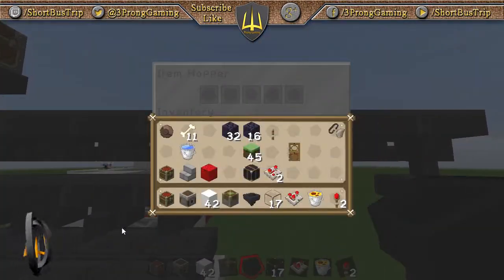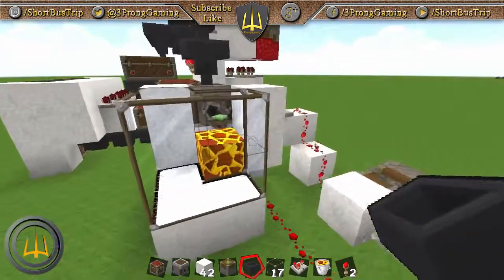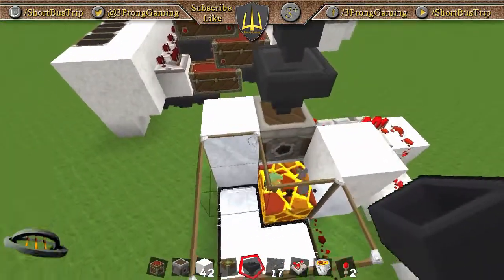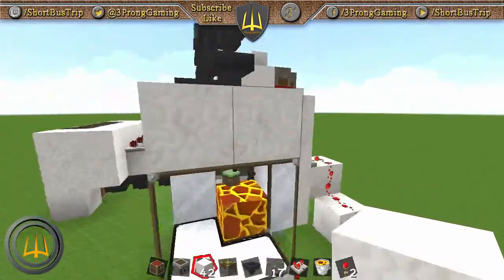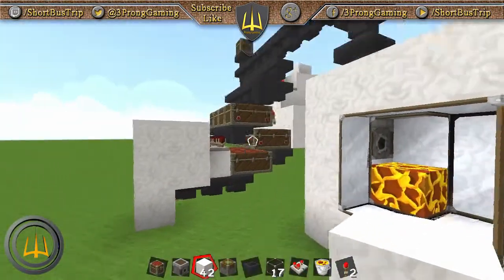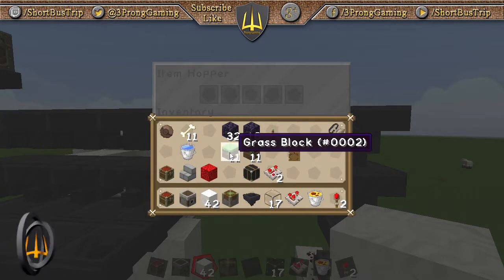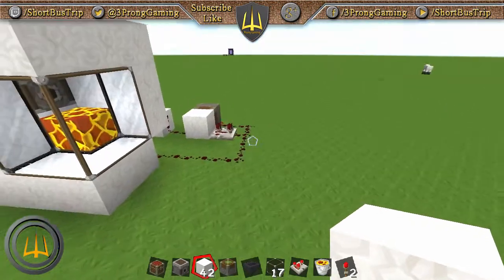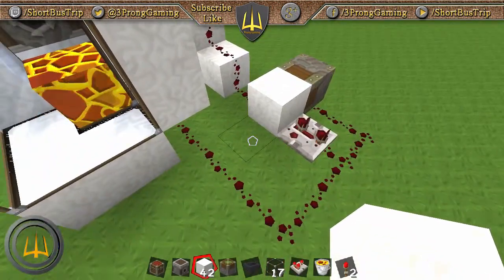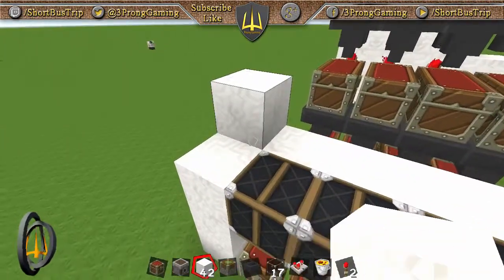Once miscellaneous is completely full too, items will pass through to the garbage disposal and get destroyed. I'm not going to demonstrate that because I'd have to break this system. That delay on the repeater is critical — without it the system would break. But that's it — that is the system. Decorate this however you want.